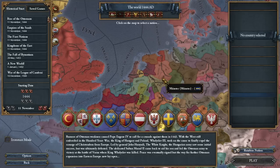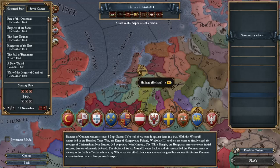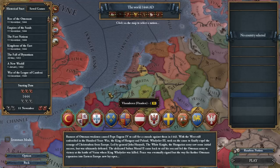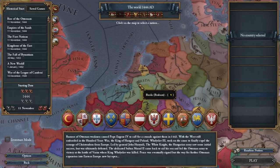I'm going to be talking about two different ways to form the Netherlands. First off, you have to have a certain culture. The two cultures you have to have are either Dutch — the culture in Friesland, Gelre, Utrecht, Holland, Zealand, and Breda — or you can have Flemish as your primary culture. Flemish culture is in Calais, Vlaanderen, Ghent, and Antwerpen — basically Flanders, and possibly Brabant as well, though I'm not 100% certain on that. That's one criteria: you need one of those cultures as your primary culture in order to form the Netherlands.